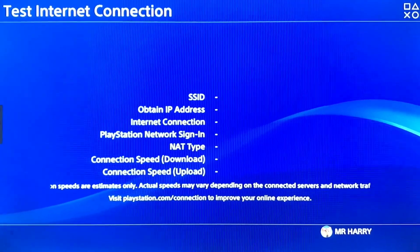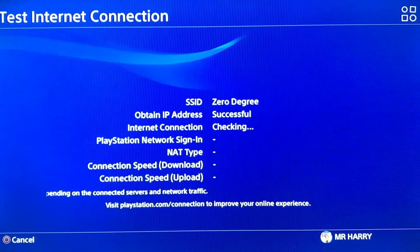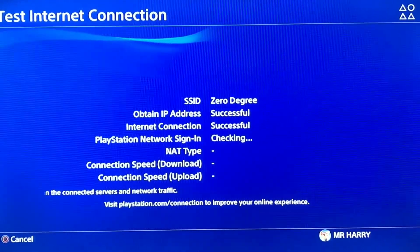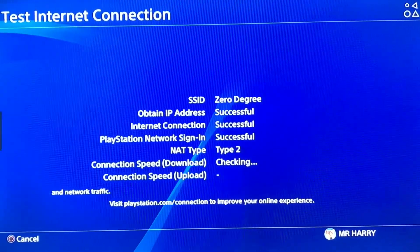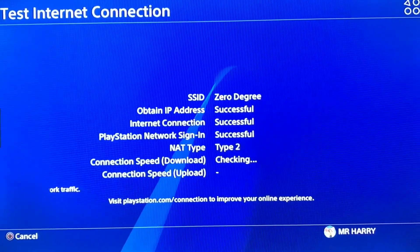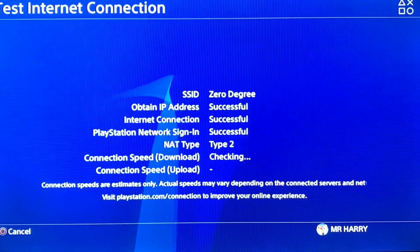The test shows: IP address obtained, internet connection successful, PlayStation Network services check successful and working. PSN is also working, and NAT type is fine. Using a LAN cable works better than Wi-Fi.